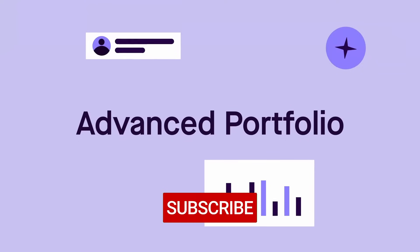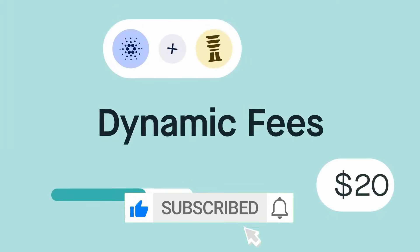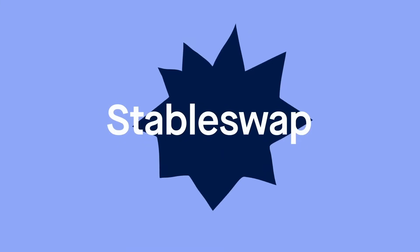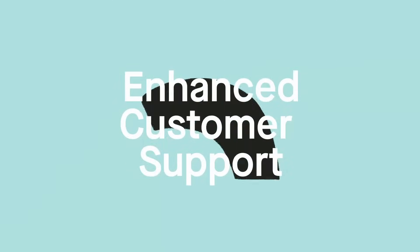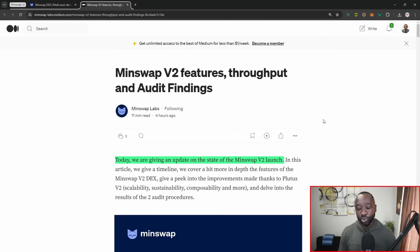As always, if you guys enjoy updates like these, I would appreciate it if you could smash that thumbs up. If it's your first time stopping by and you want more, consider subscribing, and if you have any questions, leave those down below. I'll leave the link to the official article down below — it's about a 15 to 20 minute read. I'm going to quickly break down the biggest takeaways, which include the launch timelines, the bug bounty program, security and audits, and all of the new features. There's a laundry list of brand new capabilities coming with the new version of this DEX.